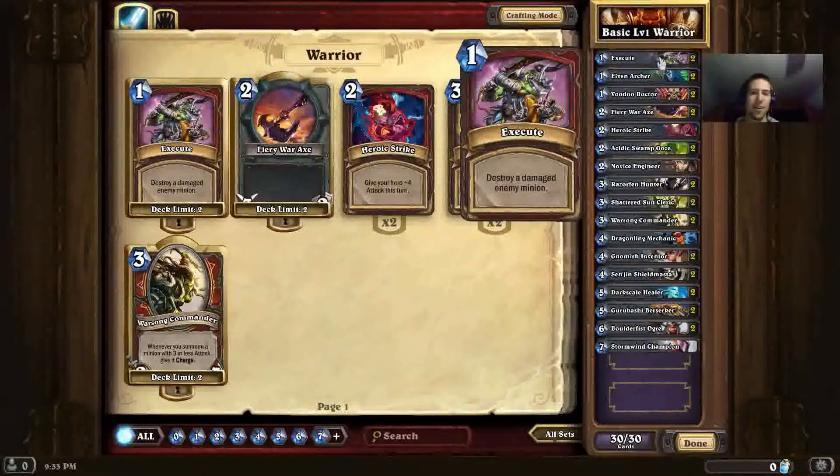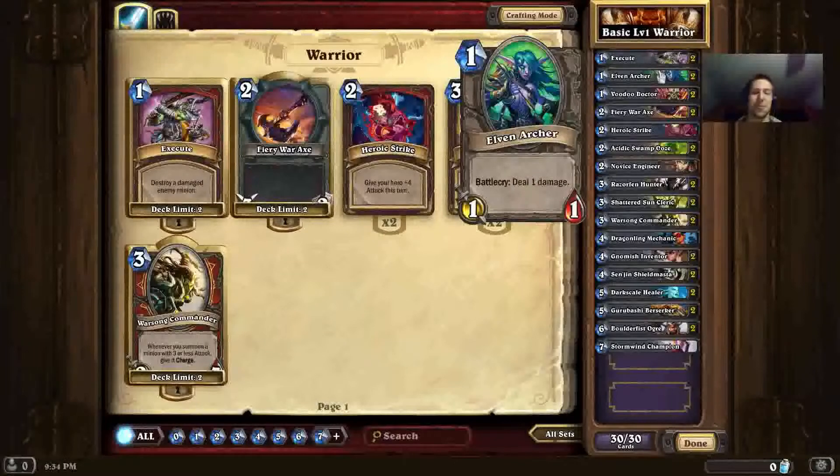Starting things off, we have Execute, which is a very staple Warrior card. This card can destroy any minion that has already taken damage on the field, and what makes it awesome is that it only costs 1 mana. You can combine it with the next card, Elven Archer, which deals 1 damage to any target. You Elven Archer something big so it has taken 1 point of damage — that's all you need for Execute to trigger — then you execute it and it's gone for 2 mana. Nice combo.